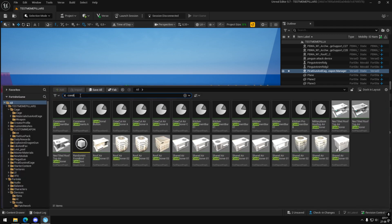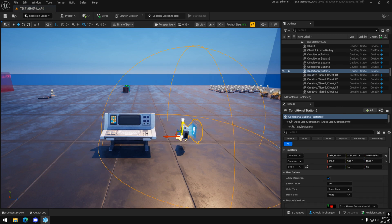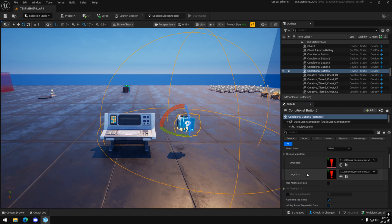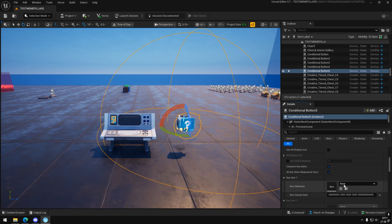Add a conditional button and copy my parameters. Add the mammoth gun with whichever rarity you want.